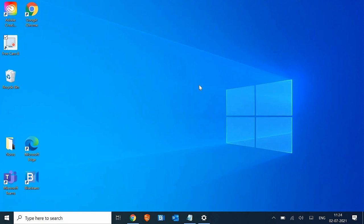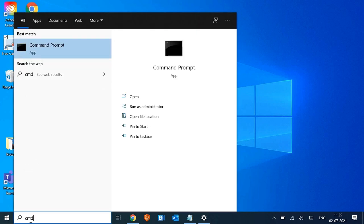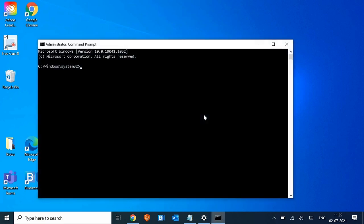Now we are going to refresh and repair Windows, which is good for your computer no matter what issue you have — it's absolutely harmless. Type cmd, run it as Administrator, then type sfc /scannow and hit Enter. It might take 5 to 10 minutes depending on your computer. Once it is done, restart the machine.